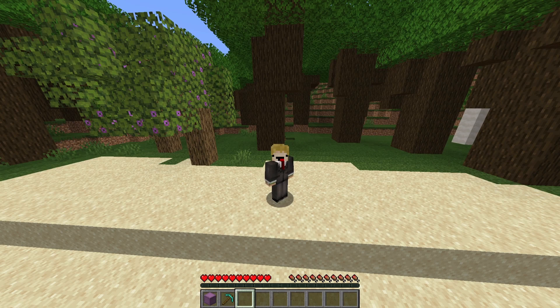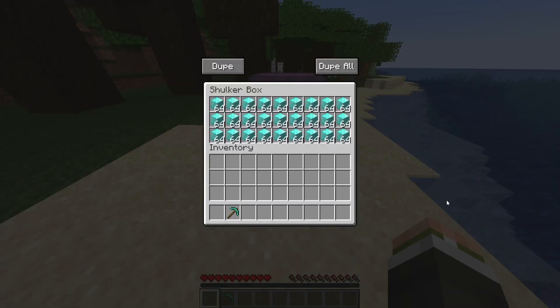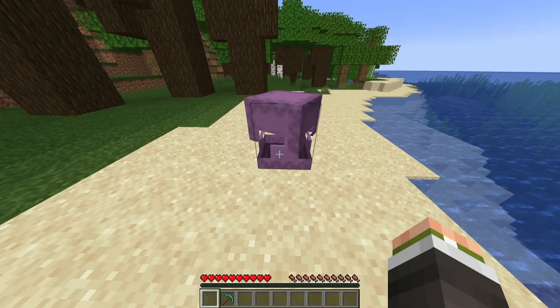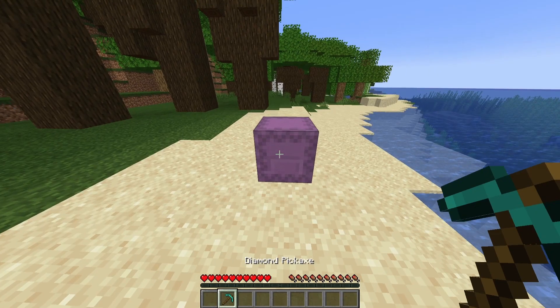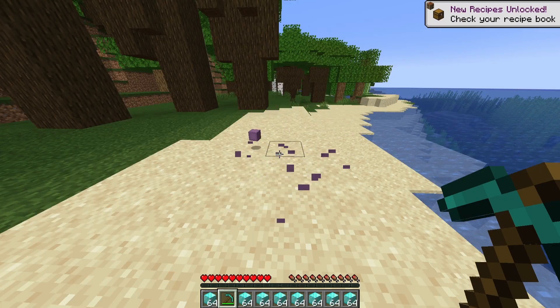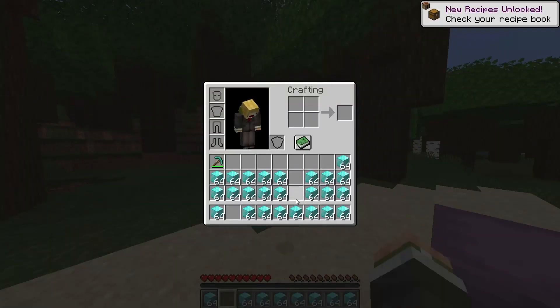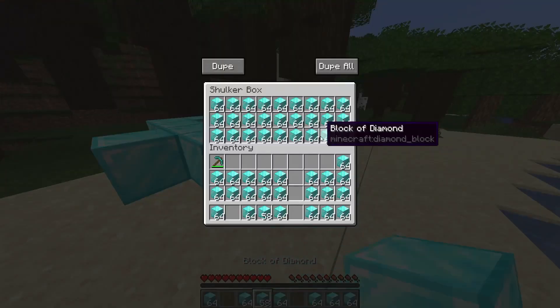Let's get right into how this dupe mod works — it's super simple. All you need to do is place down your shulker box filled with anything you want to dupe. In this case I'm using diamond blocks, a status of wealth of course. Once you open it, hold your diamond pickaxe — this will make it dupe faster. Then just press the dupe all button, and once it mines the shulker box it automatically takes out all the diamonds.